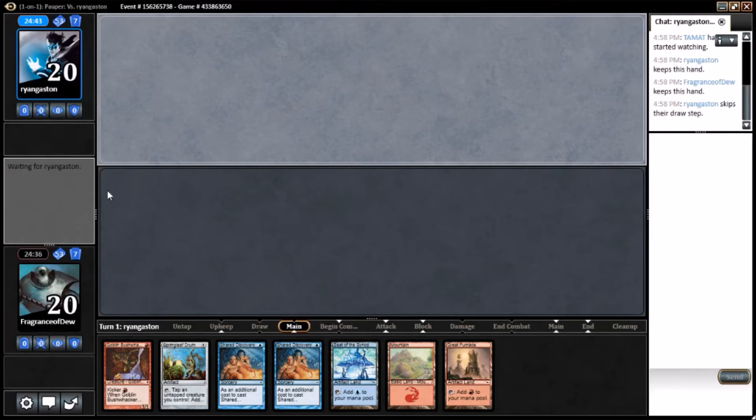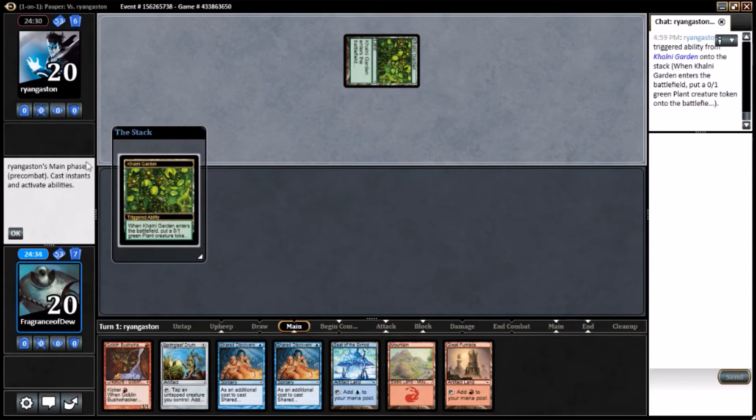We are on the draw, so we're gonna draw more things. We gotta turn two play — Unkicked Bushwhacker? Kicked Bushwhacker. Kicked. You gotta get him for two. Oh no. Well, there goes our dreams.